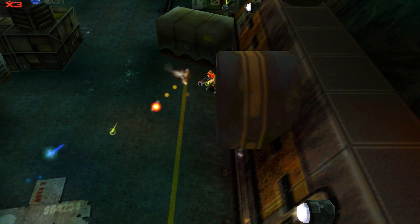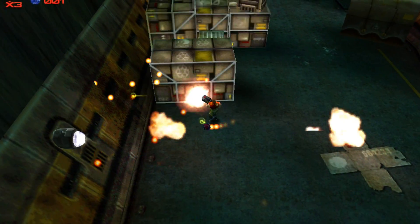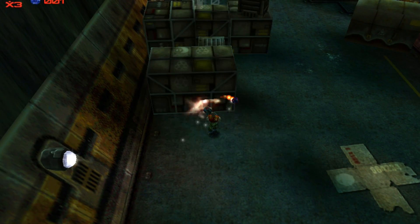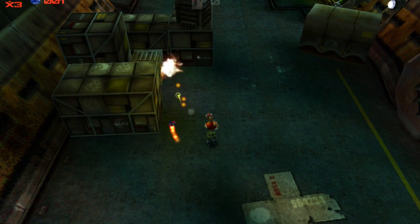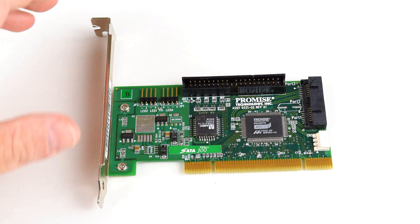I ran the installation disk under a virtual machine just to make sure the media was okay, and that was fine. Then I realized that Windows 2000 could actually use more modern SATA controllers, so I swapped the controller for a Promise SATA 300 controller and that one worked fine — I could install Windows without any issues.